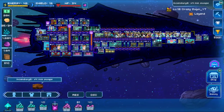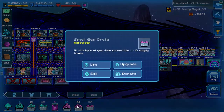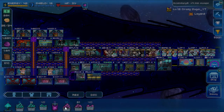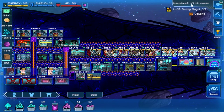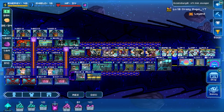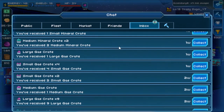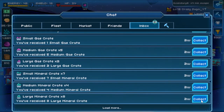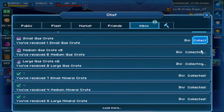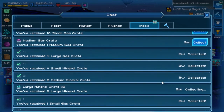I've got a jam-packed video for you here, guys. I've got a few crates already in my bag — 40 small, 20 medium, a couple large, as you can see on my screen. So I'm going up to my top right and clicking my inbox, and I've got some extra crates in here that I'm going to be collecting as well. Hopefully I have enough space. Let's start collecting our crates.